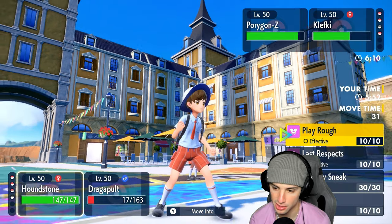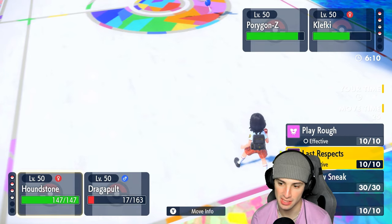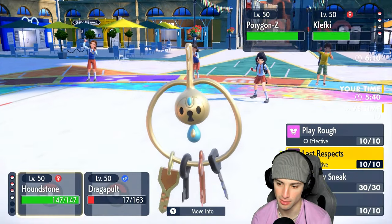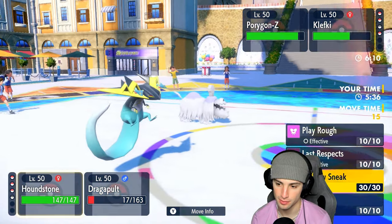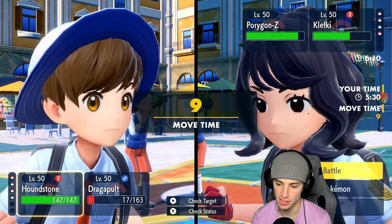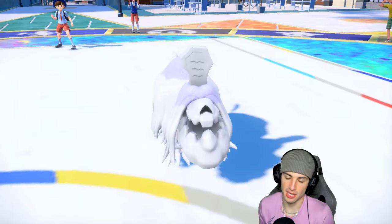Klefki isn't trapped — I don't like that one bit. Staying in with Dragapult and doubling down to PZ. They withdraw Porygon-Z and save it. Indeede flies out with play rough and dragon darts launching — hot chance we just KO this bad boy.